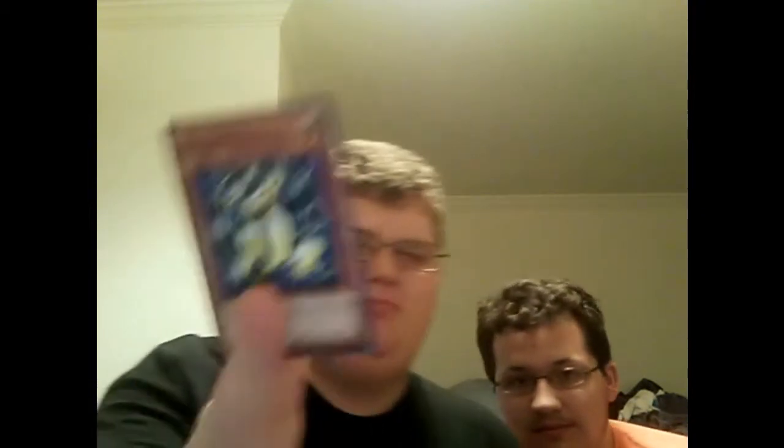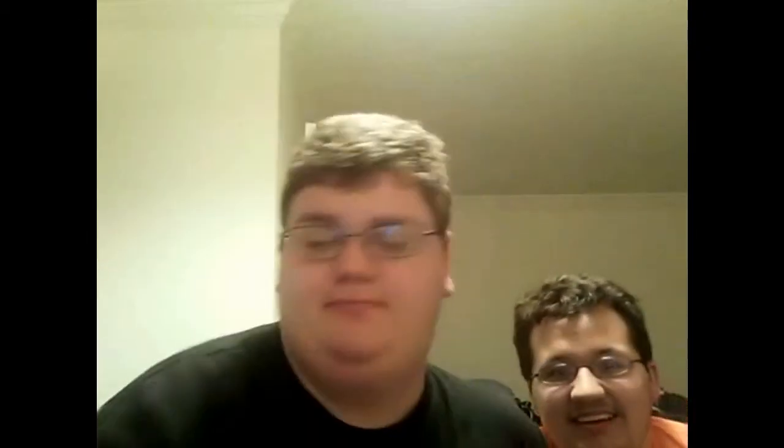Next one is a spell card called Double Cyclone — you can even see the double thing going on there. This one looks like a lemur — it's called Watt Lemur. Clearly based off of a ring-tailed lemur.